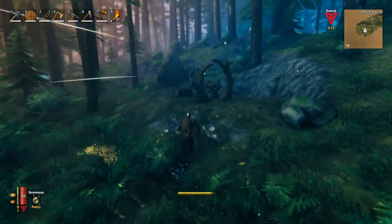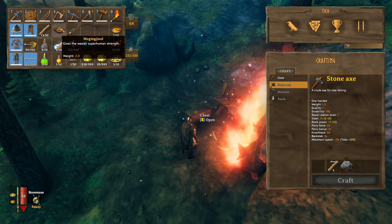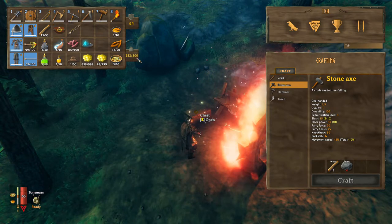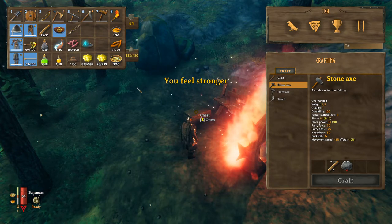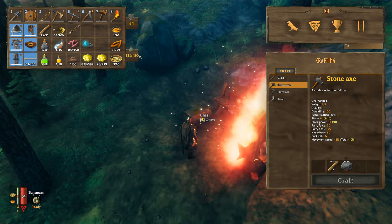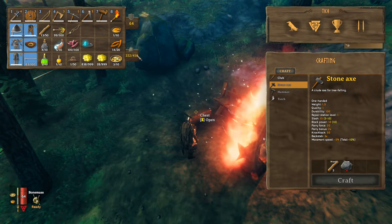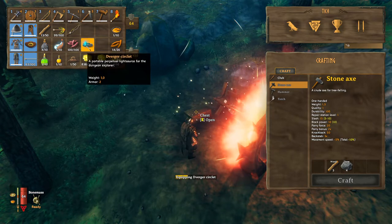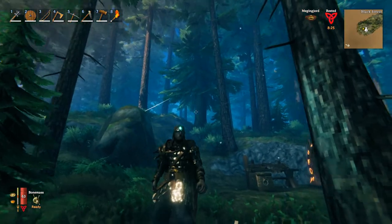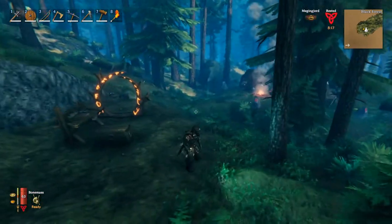So what did we buy? Well, the important part: this belt — once equipped you will get 450 instead of 300 carry weight maximum. We can carry a lot more, especially with dragon eggs that weigh around 200 each — this will be very handy. Also, the circlet is worn instead of the helmet and you get a headlight. Very useful, especially when exploring dungeons — the swamps are very dark.